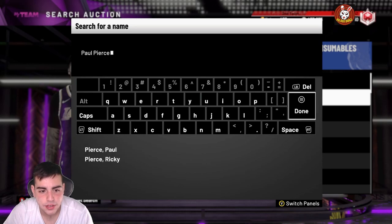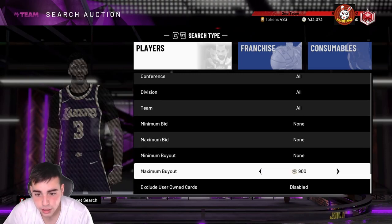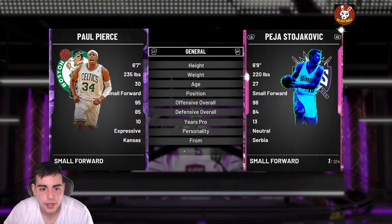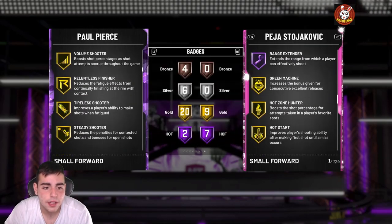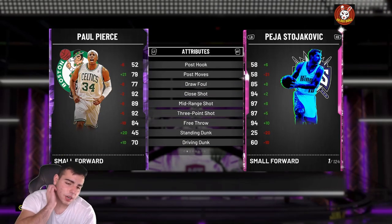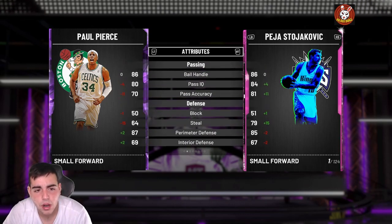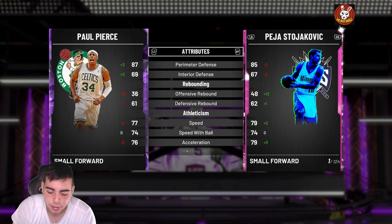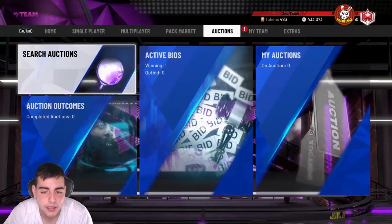Next we've got Paul Pierce amethyst, around 4k to 5k — really cheap, putting us at about 25k total. He's got a 95 offensive rating, 85 defensive, 92 three-point. A lot of players get him for free. He's got silver quick draw instead of gold, a 70 driving dunk, and 87 perimeter defense. He's pretty tall at small forward, 6'7". I'd say he's a top three-point option in the game for the price.